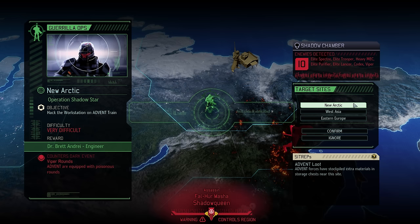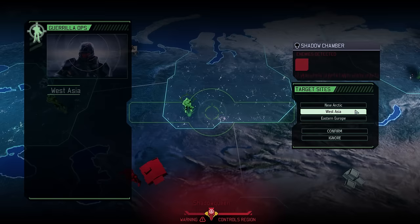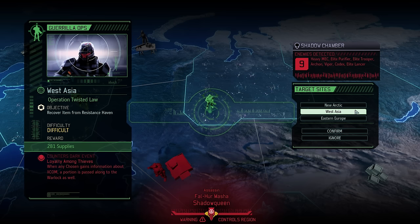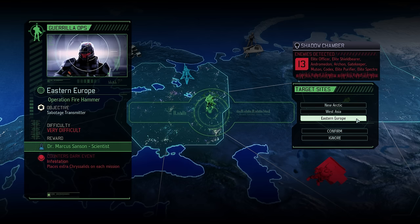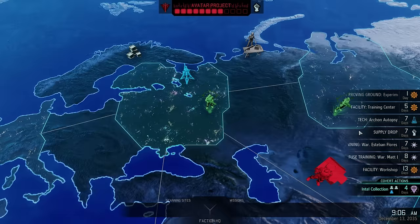The new Arctic mission already sounds intriguing — only 10 enemies and we would get an engineer out of it, with the Advent Sitrep as a nice bonus on top. The problem is I don't think the Dark Event is worth countering and we would likely also run into the Assassin. The West Asia mission we can safely ignore — supplies are fine and the Loyalty Among Thieves Dark Event is no threat. So I think it's going to be Eastern Europe, countering the Infestation Dark Event, which has caused us trouble before. At this stage, acquiring a scientist is also more useful than another engineer, even though we have 13 enemies and some are quite powerful.